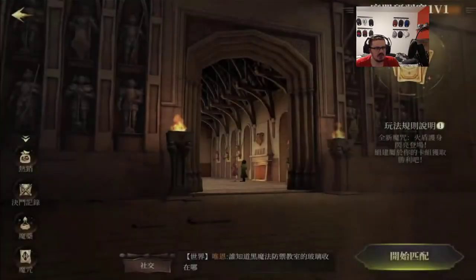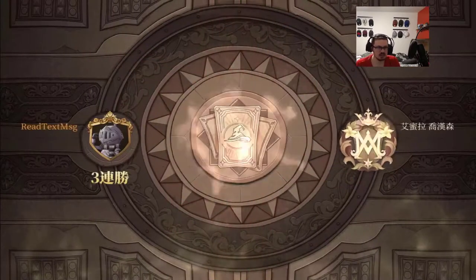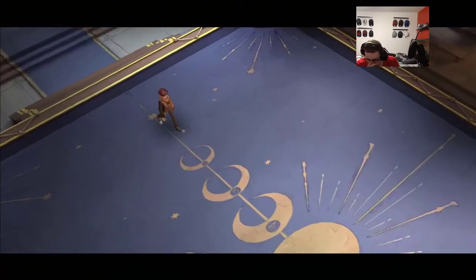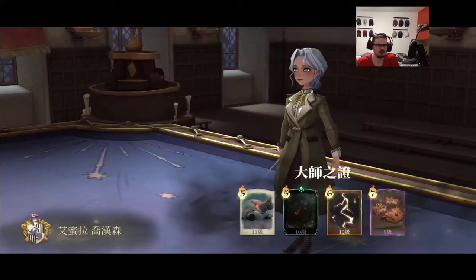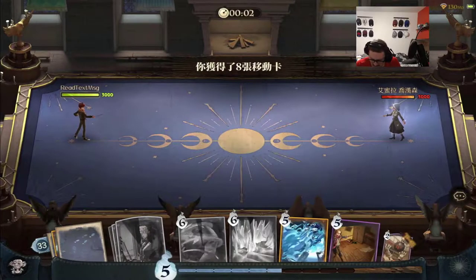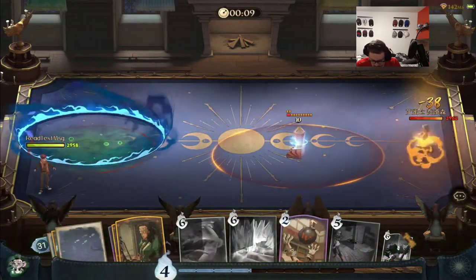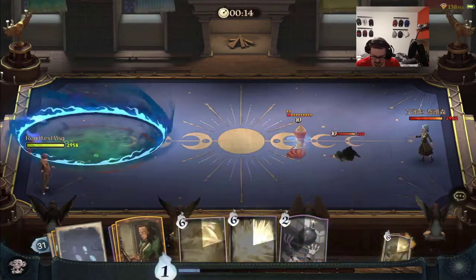We're going to do two PvP matches with Protego, see what's good with it, see how it runs and operates. I already know how it runs honestly because the enemies have been using it, but it looks super duper cool — I'm a huge fan. Apologize about the dog, must be an animal outside. It's only gonna cost us five, so let's hop inside.